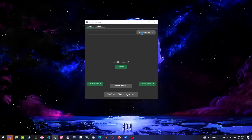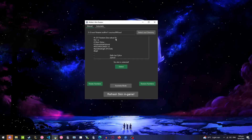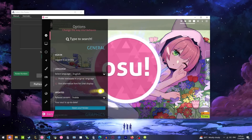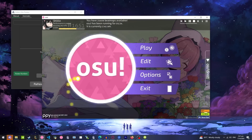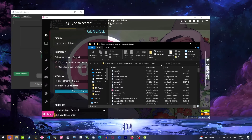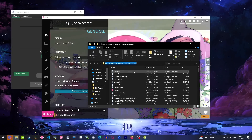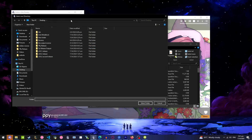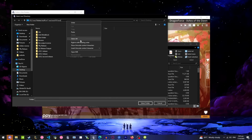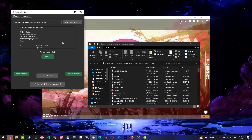Click on where it says select osu directory, select the osu folder — not the skins folder, the osu folder — and you'll see that all the skins will load. If you don't know where your osu folder is, just open osu, go to options, open osu folder, click on an empty space, and do Ctrl+C to copy. Then click on select osu directory, paste it in an empty space with Ctrl+V or right-click and paste, press enter, then select folder. That way it will work.